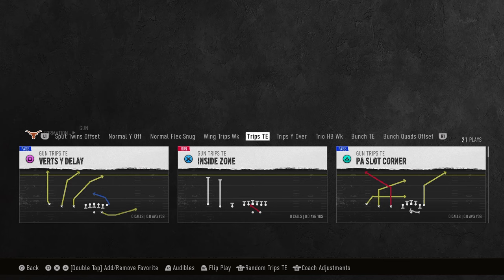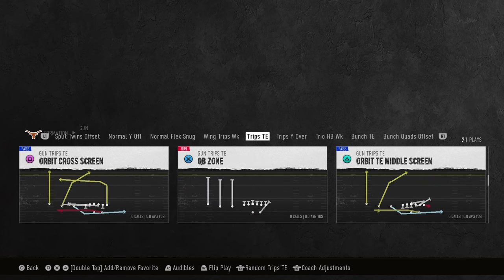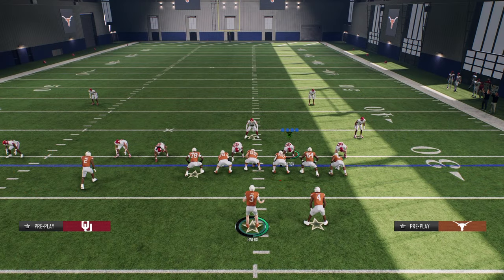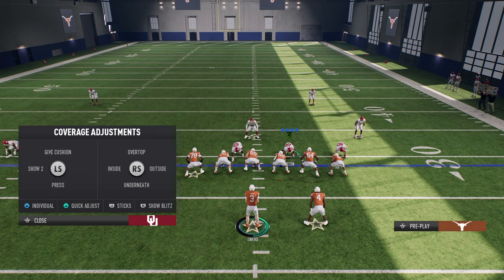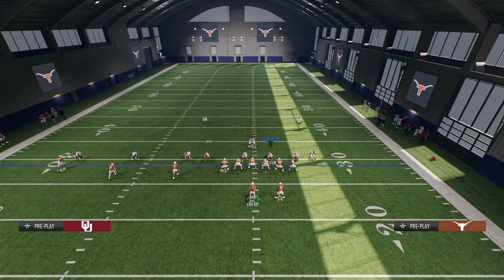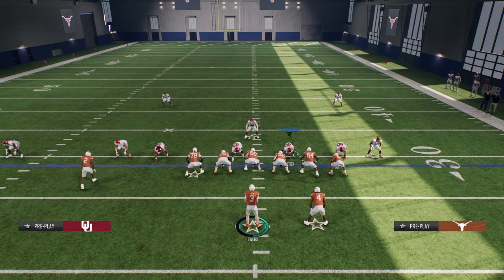If you wanted one hot route, just have a post on the outside receiver. That's all you need. I'm in the Alabama playbook, I've been running trips — I think trips is probably the best offense in the game. If you want to get my full offensive e-book, that's going to be available in our school.com community. It shows you literally everything that I run, and we're also dropping a ton of updates as we find new stuff — blitzes, covered shells, everything you need to get good at the game fast. We're in the launch season, so we are constantly updating it.